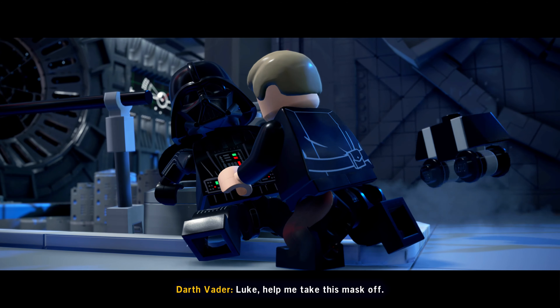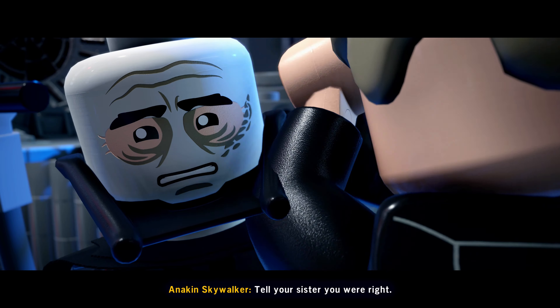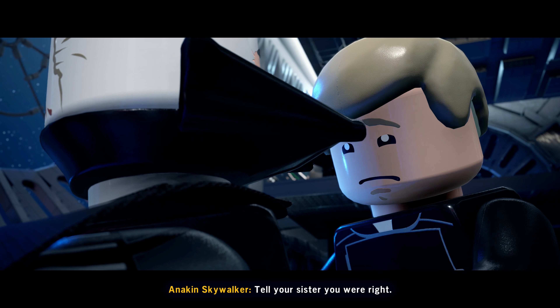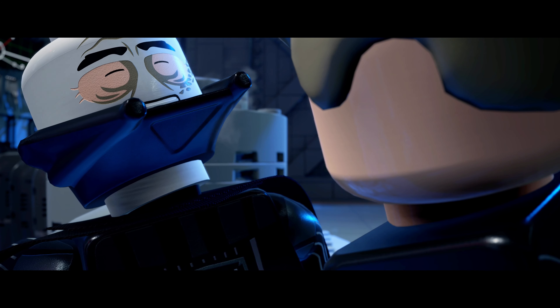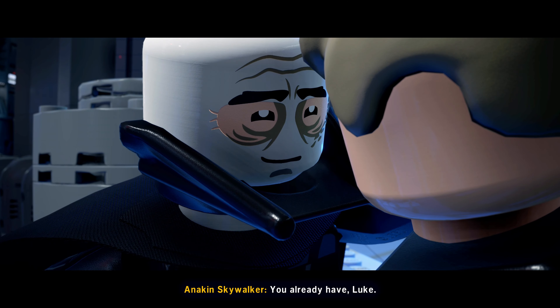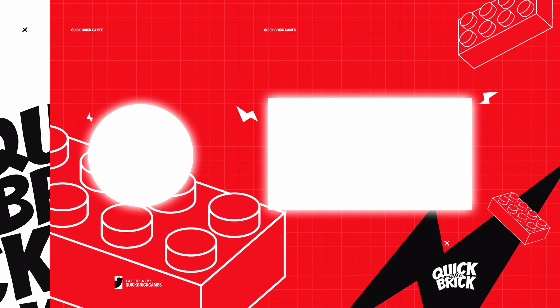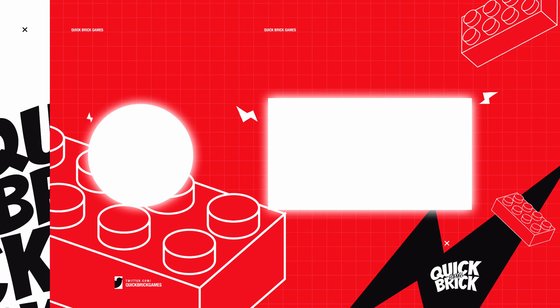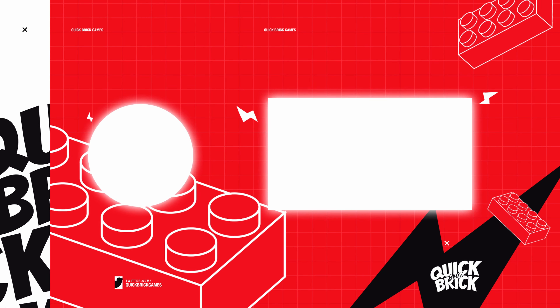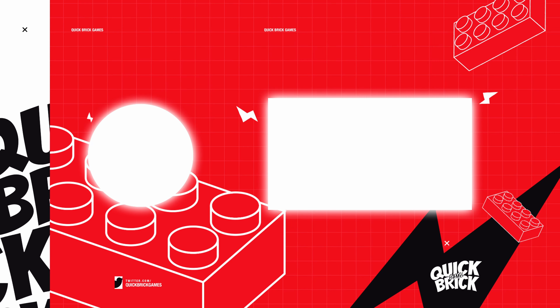That pretty much wraps up this level. You have two great stealth sequences, optional paths, and a great ending boss fight — it's a great LEGO adaptation of this part of the movie, which is why A Plan to Save Han takes the number one spot for Return of the Jedi. So that is going to be my ranking for LEGO Star Wars The Skywalker Saga's Return of the Jedi. Let me know in the comments below what your ranking would be and if you agree — be sure to give your reasoning as well. Remember to like this video if you enjoyed it, dislike it if not, subscribe for more content like this, and I'll see you guys next time here on Quick Break Games.